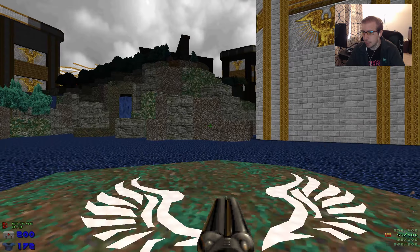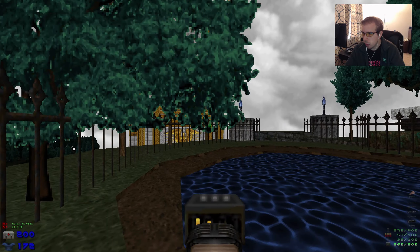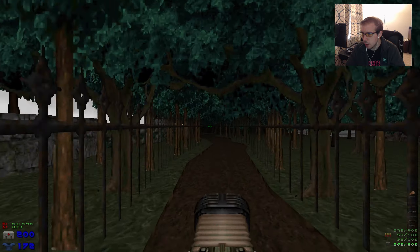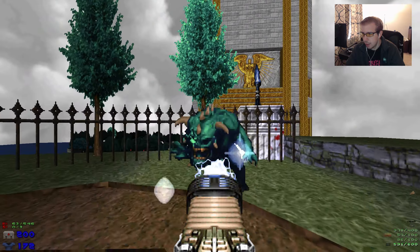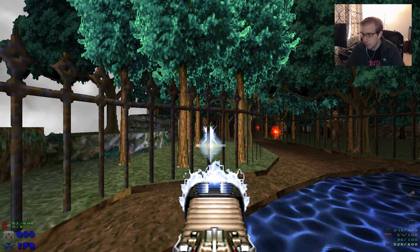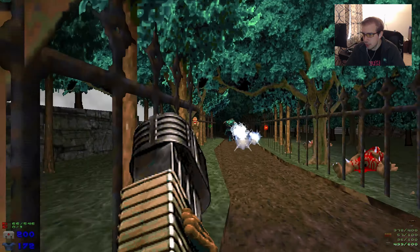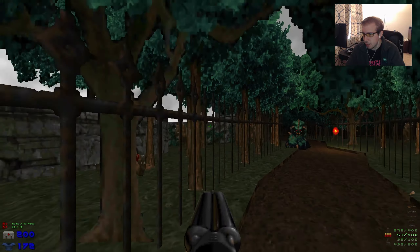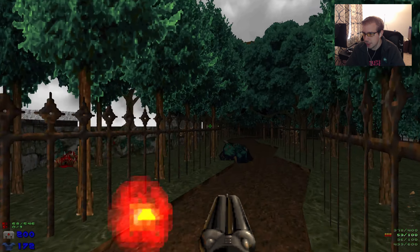We'll hop on this jump pad. Don't want to pick that up yet. Immediately take out the Plasma Rifle — come down here, immediately come back here. We have Nightmare Demons. We have some imps in the forest. Imps in the forest — saying that while playing Doom. That is interesting. Try telling that to someone back in 94.